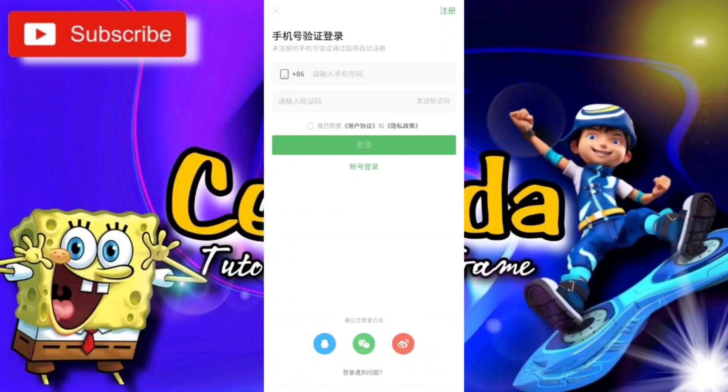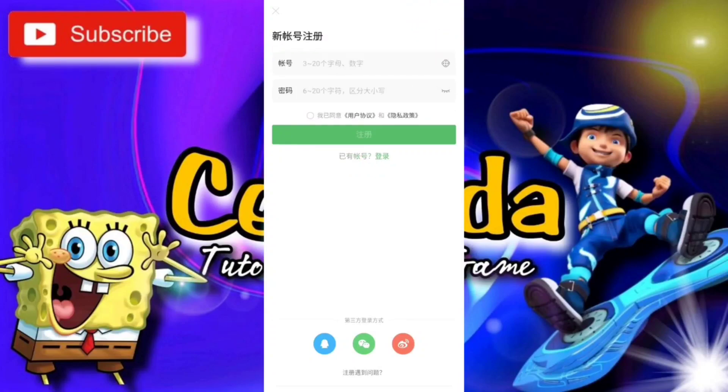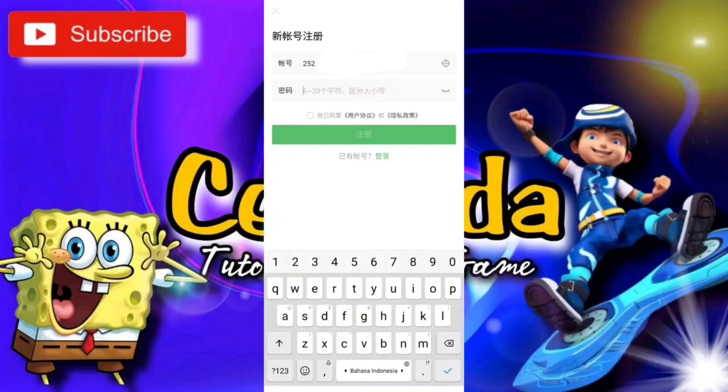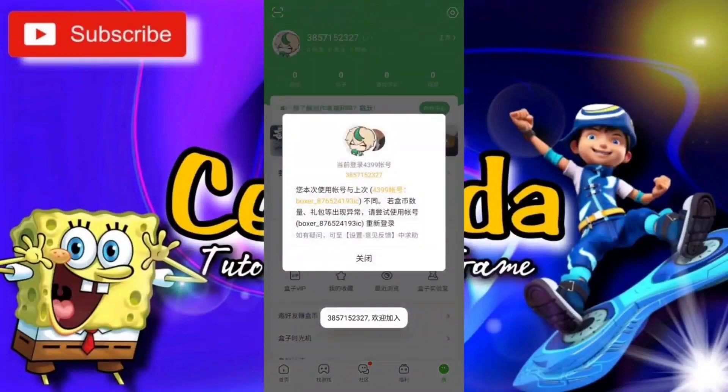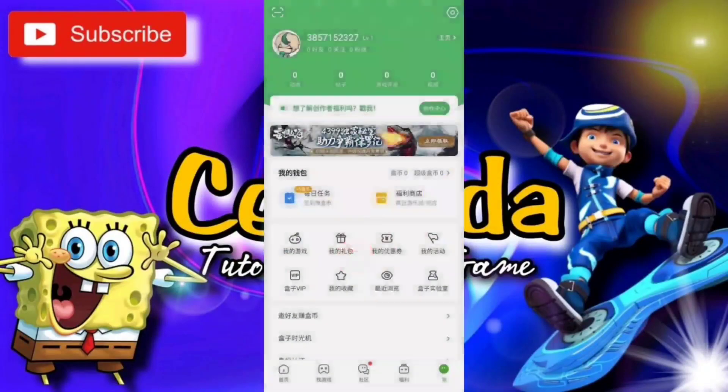Oke, untuk yang pakai cara ID, pilih aja yang ada di pojok atas guys. Nanti akan muncul seperti ini, pilih aja simbol dadu, nanti ID kalian akan muncul. Untuk kolom kedua, kalian isi dengan password guys. Jangan lupa dicentang, next, langsung tekan yang warna hijau. Oke, di sini itu untuk tahap pertama sudah selesai guys.